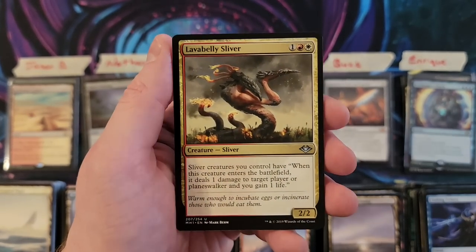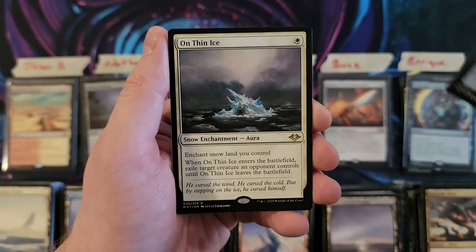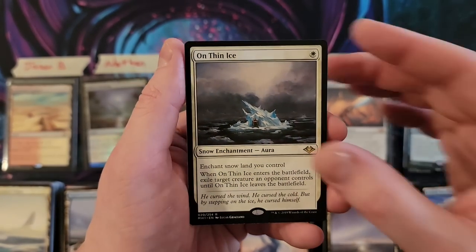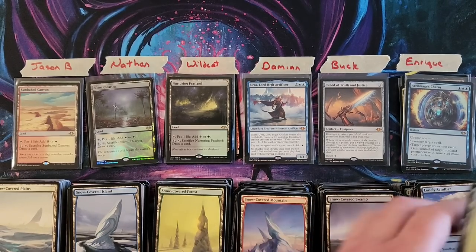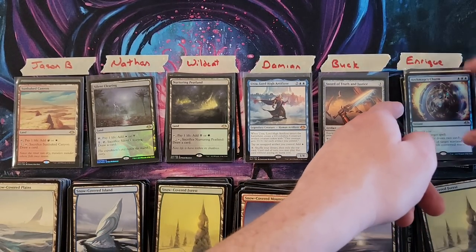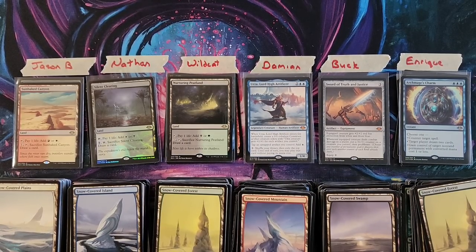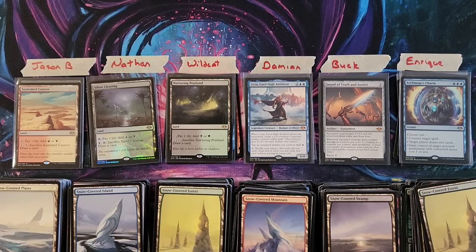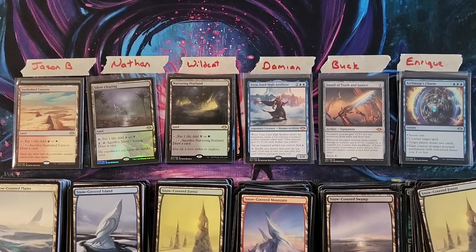We're going to slow roll the last pack here. Lonely Sandbar, On Thin Ice — good card, once again falls into that range of the other things. And that is going to be it for this box. A Foil Horizon Land, a Foil Archmage's Charm, Urza, Yawgmoth, Sword of Truth and Justice — and Fs in the chat for Wildcat are needed. Thanks for watching everybody. Till the next time we hopefully get to do a box like this — I appreciate it. Like, subscribe, comment. Till the next time, bye.